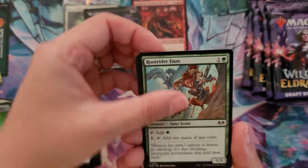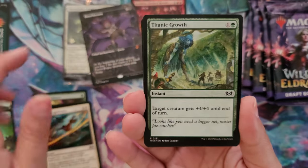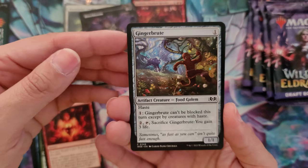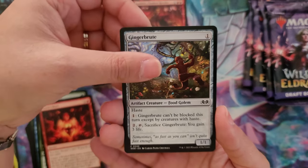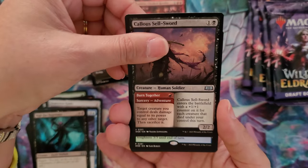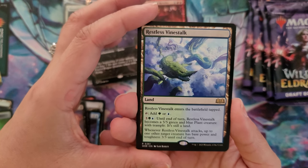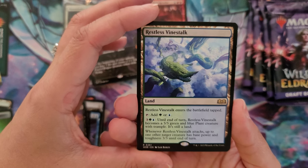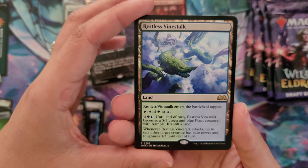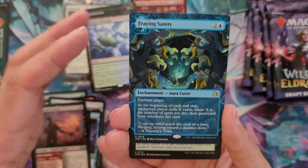On to number 2. We have Root Rider Fawn, Ferocious Vermin, Ice Out, Kellen's Light Blades, Titanic Growth, Witch's Mark, Ginger Brute - all the cool food, the little gingerbread man running down the road and there's a wolf in the background, all the cool forests out there in the wild. Scarecrow Guide, Chancellor of Tales, High Fae Negotiator, Callous Cell Sword, Tongue Twister. The rare will be a land - the Restless Vinestock. It enters the battlefield tapped, you can tap for green or blue. For three green and blue until end of turn, Restless Vinestock becomes a 5/5 green and blue plant creature with trample - it still lands. Whenever Restless Vinestock attacks, up to one other target creature has base power and toughness of 3/3 until end of turn. Look at this double rare pack!